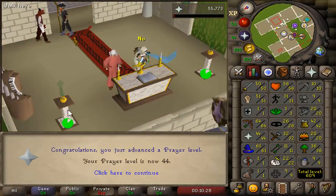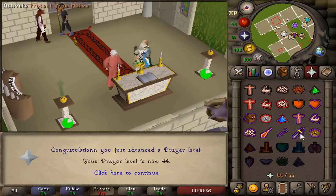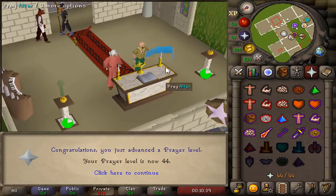There it is — 44 prayer. This changes the account so much. We can now use eagle eye and overheads, and we can now tribrid pure fight.